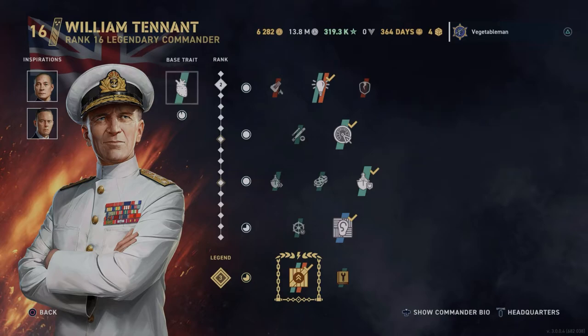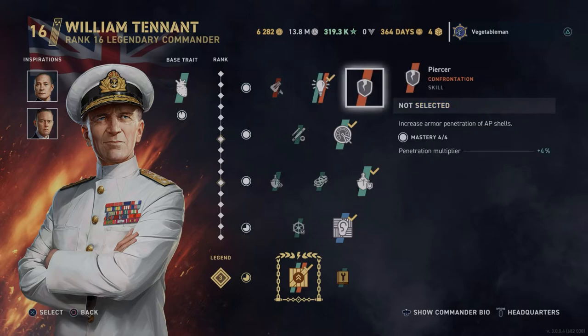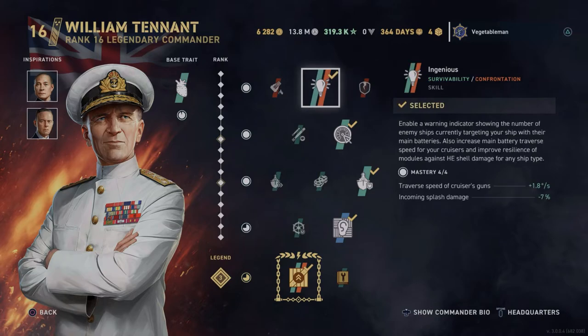In the top slot I run Ingenious — I tend to run this on all my cruisers. It tells me when another ship is targeting me, reduces incoming splash damage to my modules from HE, and also speeds up the traverse speed of my guns. There are other options like better AP shell penetration, but I prefer to run Ingenious on all my ships.